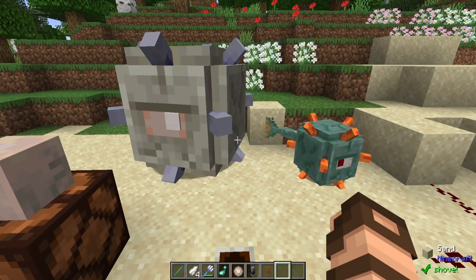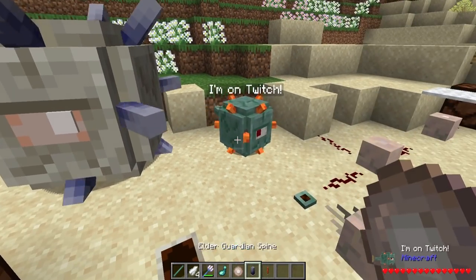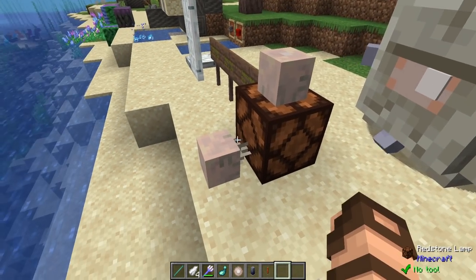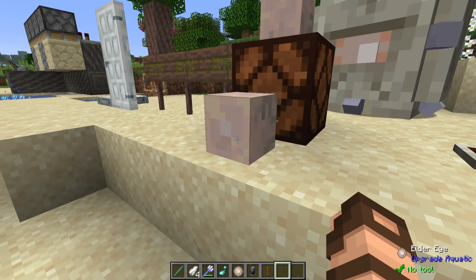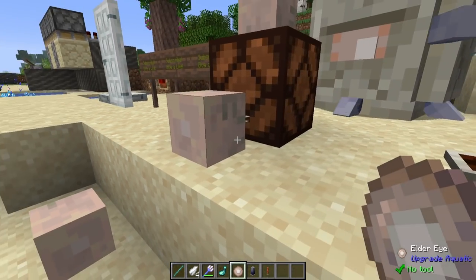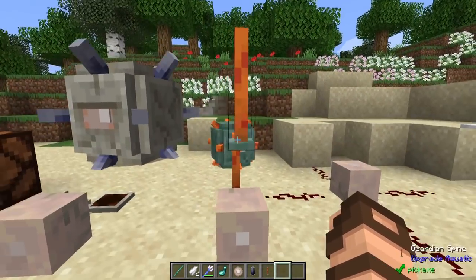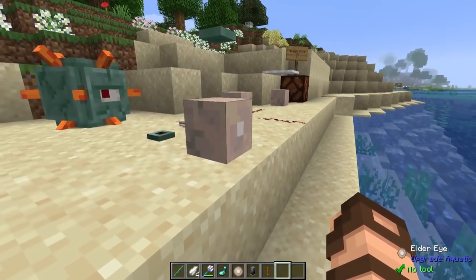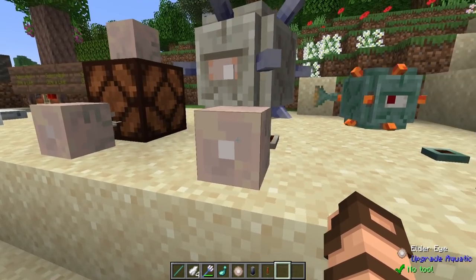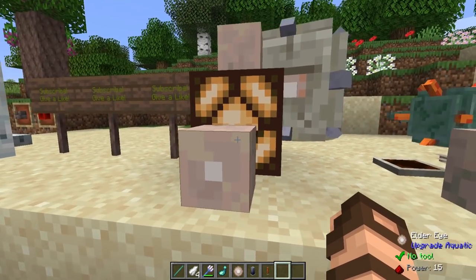Let's talk about redstone. These guys have new drops. The elder guardian drops its spine and eye, and the regular guardian drops its spine as well. Each one has a different effect. The eye itself has a front and a back. It is a sensor dependent upon any movement in front of it, so it gives off a redstone signal, but you do have to turn it on with a right click first. Then anything on its side or behind it will be given a redstone signal.